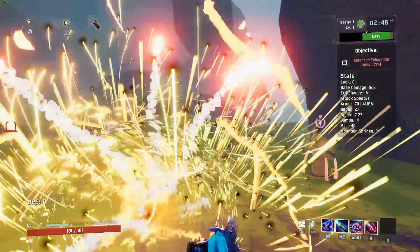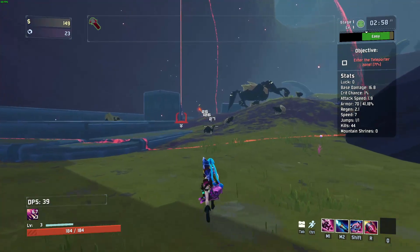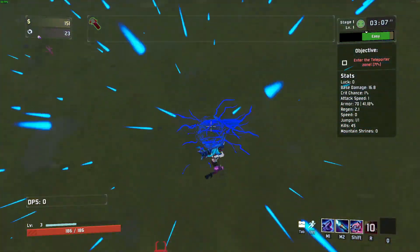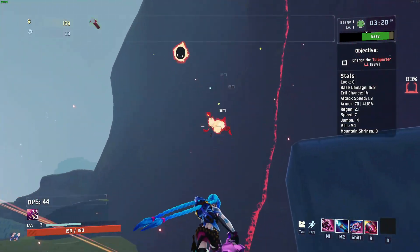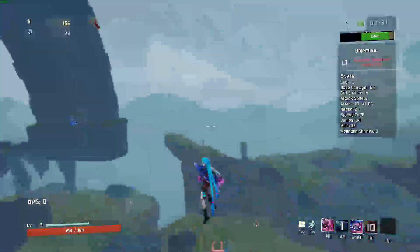Next up is Switcheroo, an ability that lets you switch between Jinx's minigun and her rocket launcher. When you switch to the rocket launcher, you gain AOE damage and the ability to rocket jump using the rockets. Any time you shoot nearby enemies, floors, or walls, you can use that momentum to push yourself in the opposite direction. While flying from the rocket's momentum, all fall damage is mitigated — you can even shoot a rocket underneath you and time it right before hitting the floor to avoid fall damage.